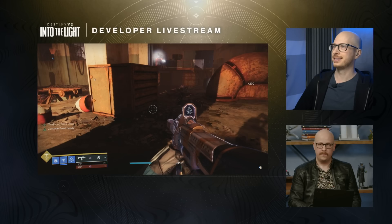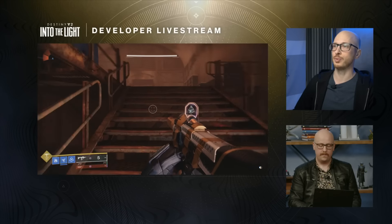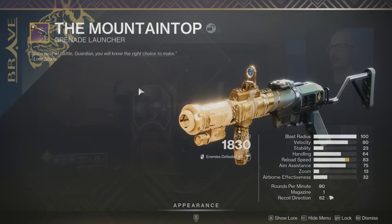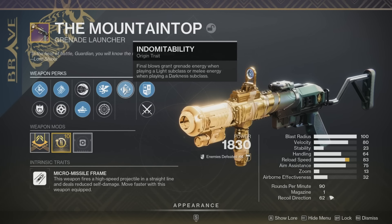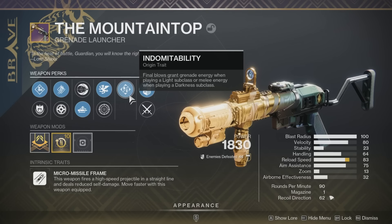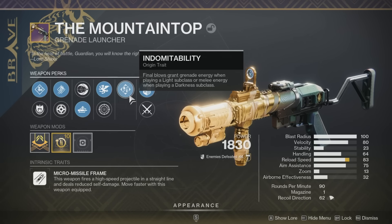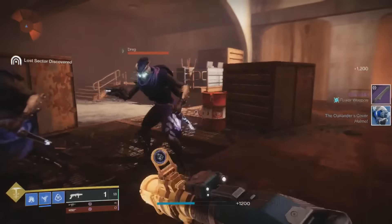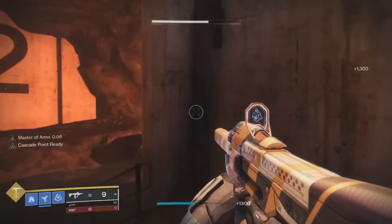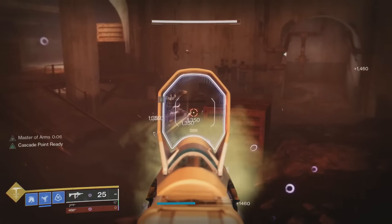These weapons are getting some brand new perks compared to the originals, and they all share a new origin trait called Indomitability. Final blows grant grenade energy when playing a light subclass, or melee energy when playing a darkness subclass. This also means that even if you own the original Forbearance and Succession raid weapons, it could be worth getting these new versions for the new origin trait and different perk rolls.